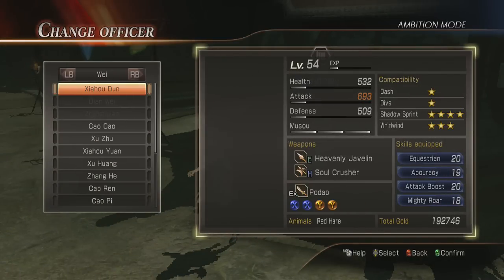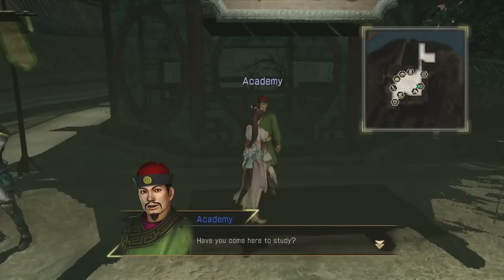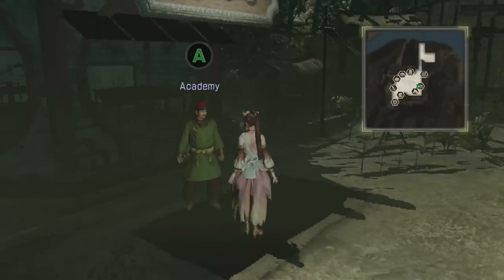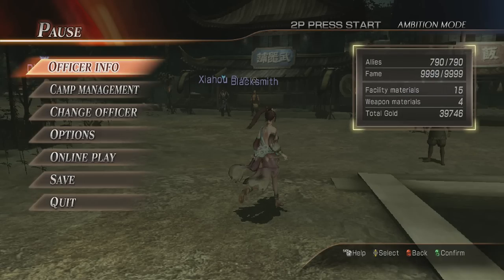So what's an officer I have at really low level? Diao Chan — I need to level her up because I need to go get her weapon soon. She's level 16 and I can already get her up to 56 with my current money, really easy. But I usually knock them down to level 48. And look at that — only 21 XP needed, so that's just a couple hits on an enemy and she'll be at 49. We still have plenty left over.